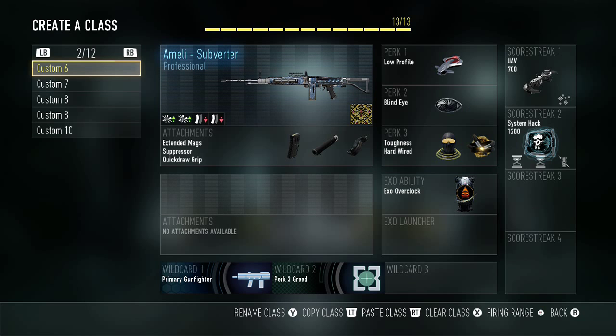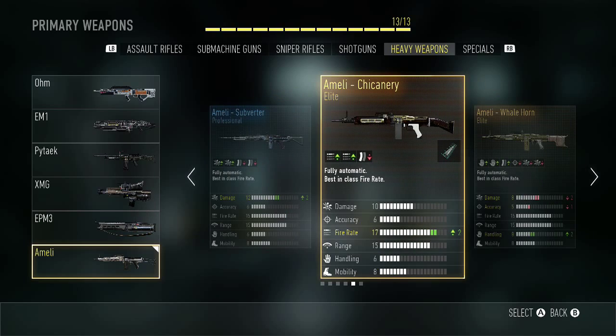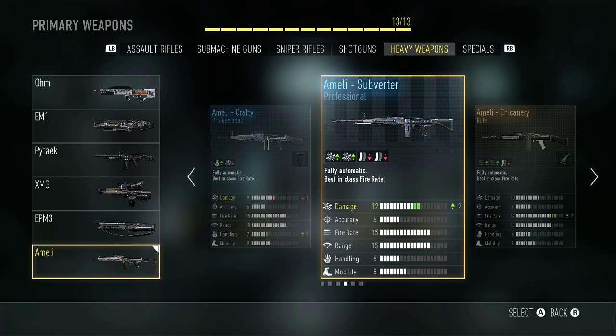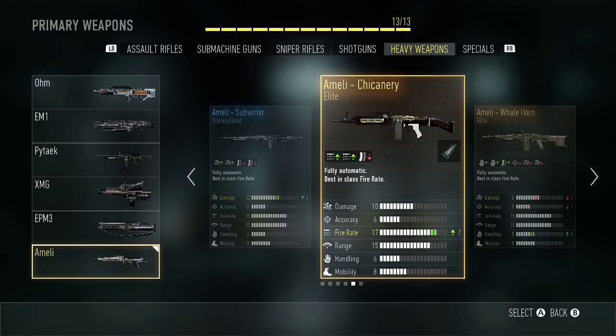Next page we've got the melee Subverter. It's either this gun or the Chicanery — these two are the most powerful melee variants you can get. The Subverter has plus two in damage and kills really quickly, but you have about half the ammo magazine size.